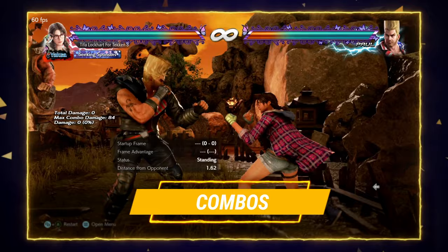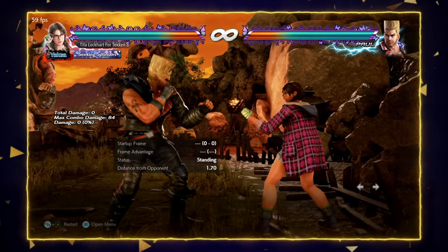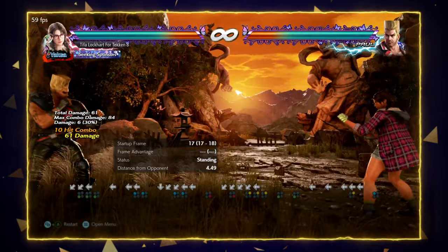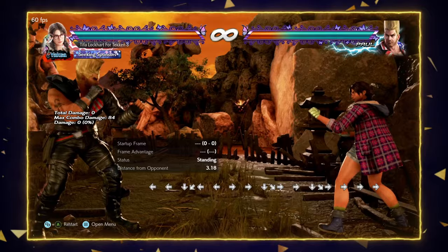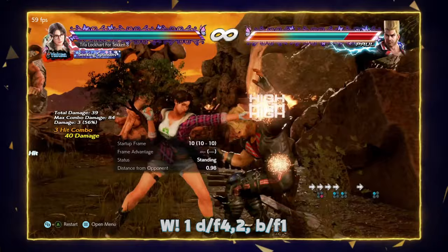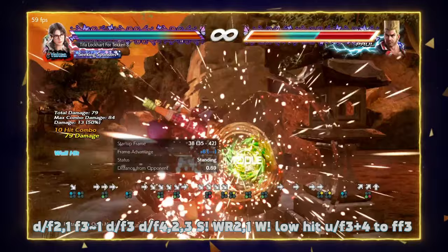This is Julia's main whiff punisher and block punisher with down 4-2, 1 — that would be her go-to combo. Her magic 4 is very important, and this shows why — it's good damage for a magic 4. Also her hop kick combo, her back 4 homing, her forward 1 on counter hit, her standard wall combo, a standard carry into the wall stomp, and her forward 3 is guaranteed as long as you time the stomp to hit low on the ground.